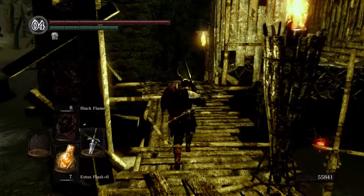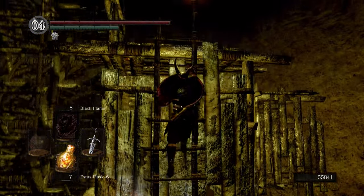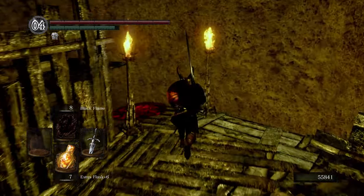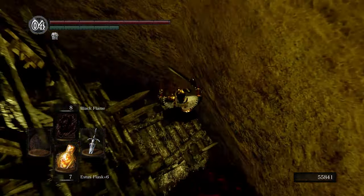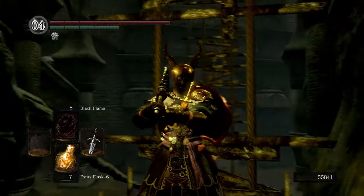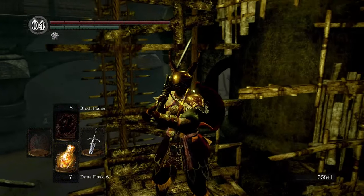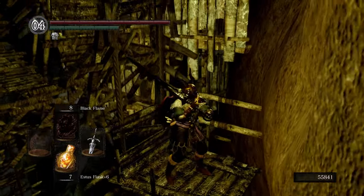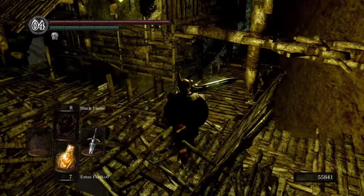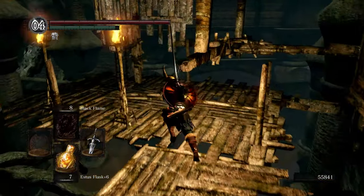Moving on, let us quickly grab the Firekeeper Soul and hopefully not die right away in doing so. Get on here, take the slow ride up, enjoy our armor in the meantime — I really like those spectacles he's got. As we learned as well, don't just try to roll off, just take a second, stay on here and easily roll off there. No risk of falling.